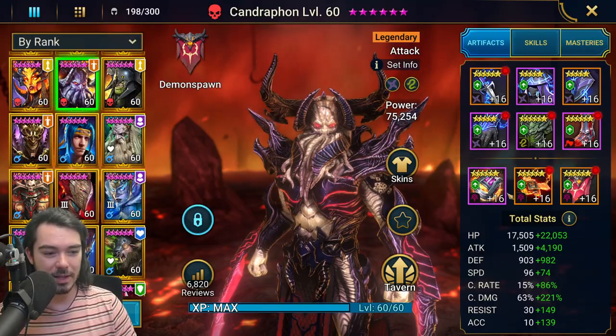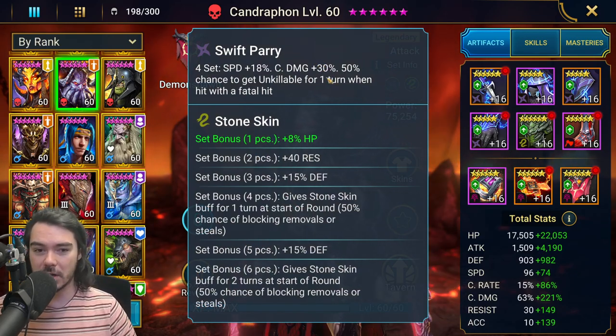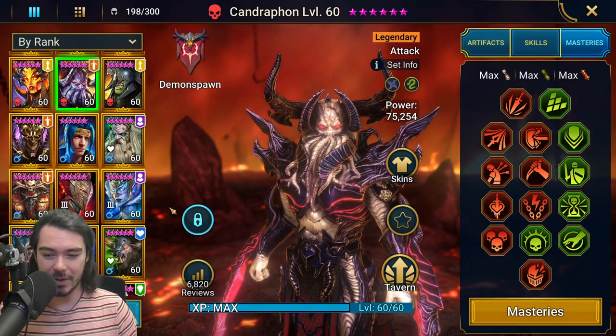It'd be better if he had some more Reaction, of course. He's built pretty well — 280% crit damage, so he's smacking hard. 5,700 attack. He doesn't have Savage, but he is getting a big chunk of bonus crit damage from Swift Parry. And these are his masteries.